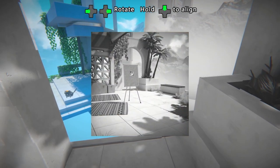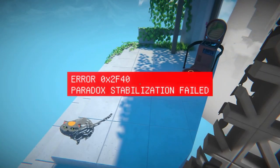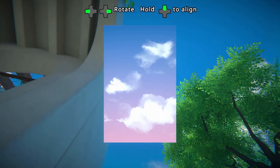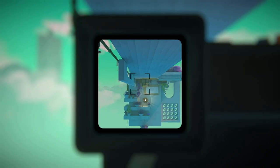At no point did I feel constrained by the tools given to me, and no matter what I did, I found no way to cause the game to glitch — unless it intentionally wanted to. Each of the five hubs offers a unique element to progress through each puzzle, whether that be via photos and paintings left around the world, the pictures you take with the Polaroid camera, and more.